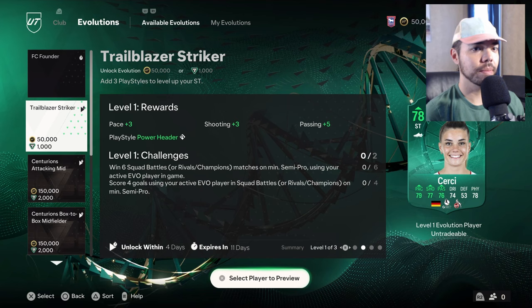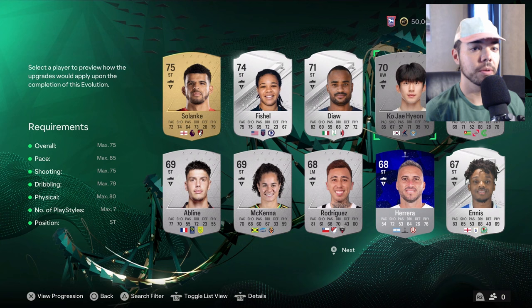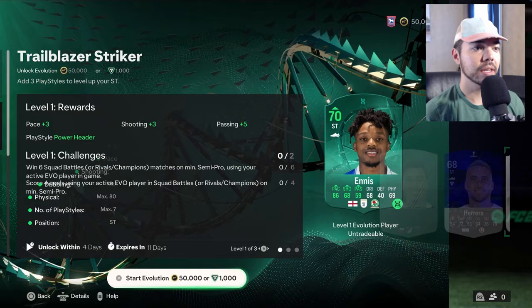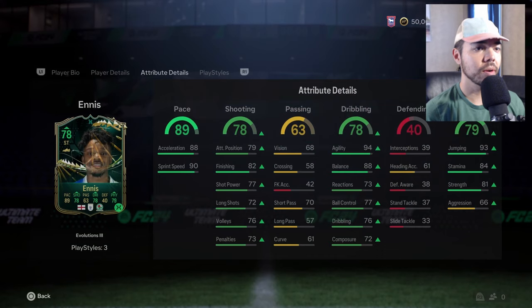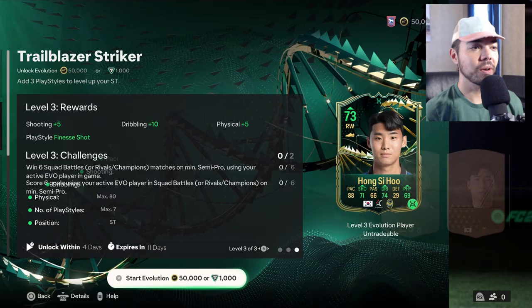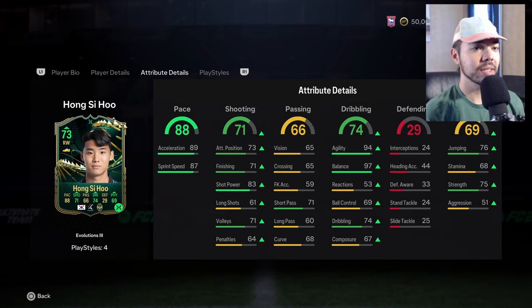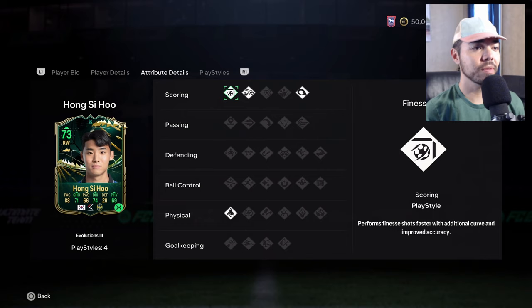We scrounged together 50,000 coins and I kind of want to do this Trailblazer Striker evolution. It doesn't seem super difficult to get them ranked up substantially. The question is who to go with. Fischl is an easy choice but she doesn't get any chemistry — if she were English it'd be a no-brainer. I was thinking about Ennis but I don't actually think he's that great. There is one person who stands out: Hong Sihou — he's already a legend. If he got upgraded all the way he'd go up to a 73 with 97 balance and 94 agility. Finishing's low but you can add something. That card would be diabolical.